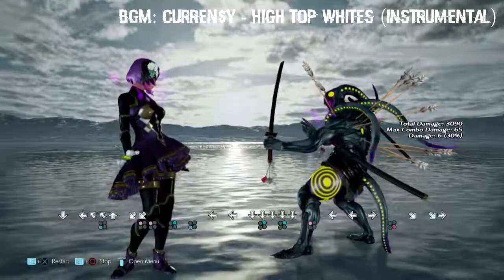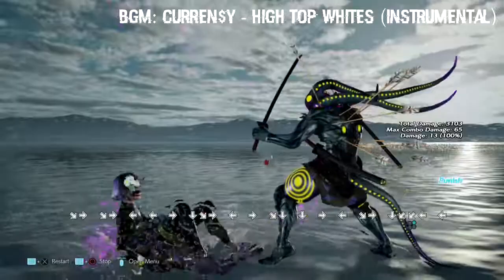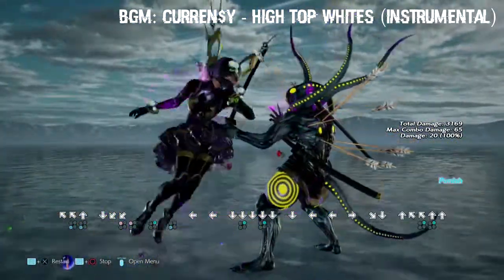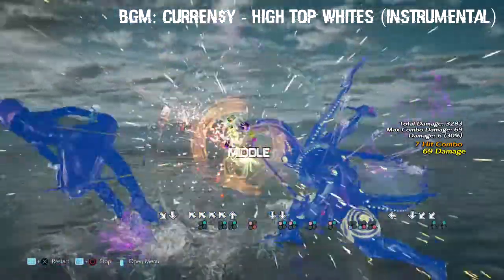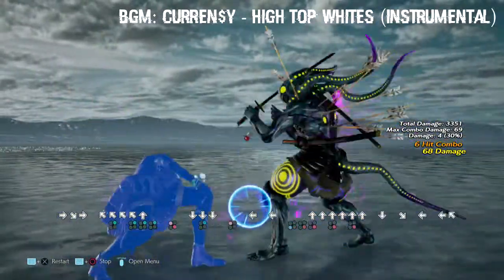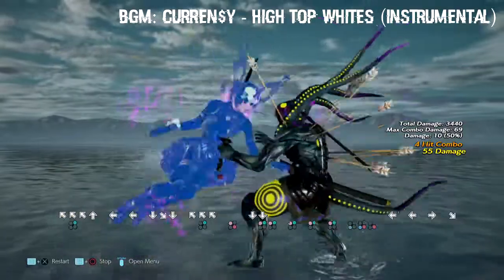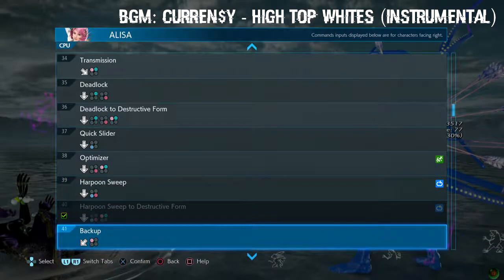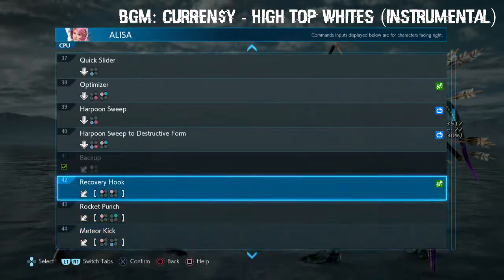Then harpoon sweep to destructive form - even again, doesn't matter if you block this: she is so negative that you can still block it, stand, and then launch her forward. Oh my god, you can get up-forward 2 flash with this. She is so negative that you can do a setup combo with that. There's recovery where she hops back like that, because she has things that happen after that.